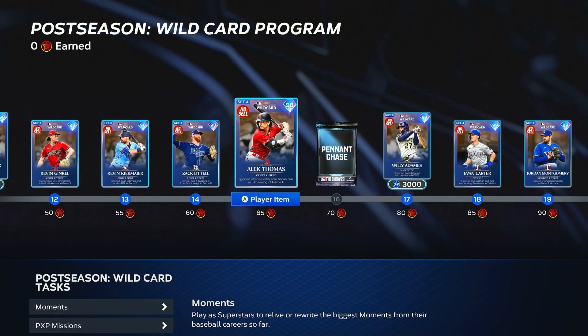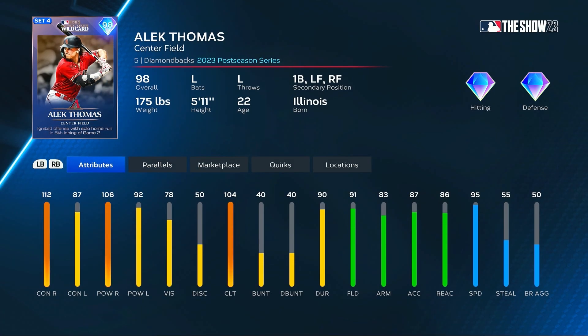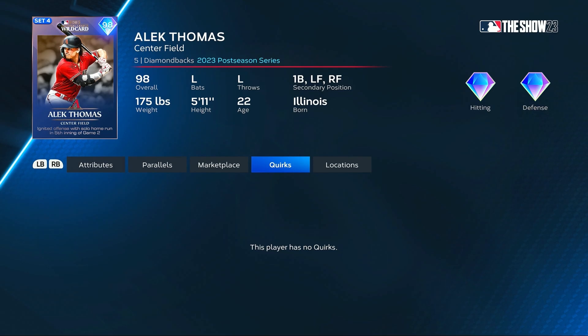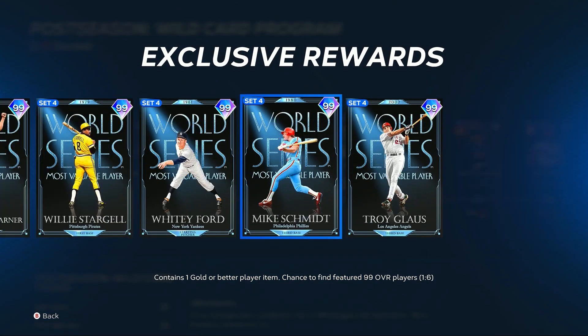The final 98 player in the program before we get to some 99s is Alec Thomas from the Diamondbacks. He's a lefty hitter who also plays center field, first, left, and right field, with 112 and 106 versus righties, 87 and 92 for the contact and power versus lefties, 91 fielding, and 95 speed. A couple more pennant chase packs, same thing, and then some 99s in the program.